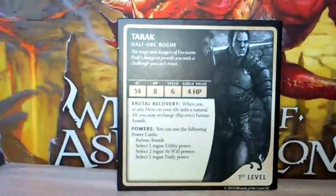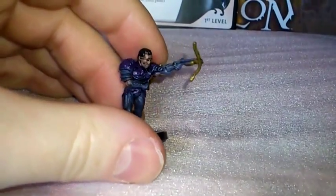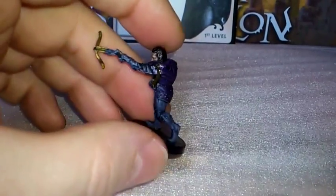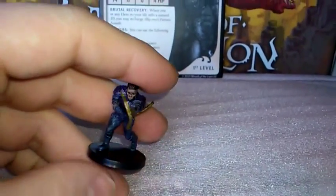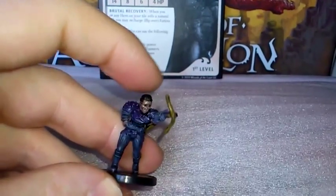Here we have Tarak the Half-Orc Rogue, and here is the pre-painted figure — again, exactly the same as the one that comes in the box. And the name for this one is the Half-Orc Thug.